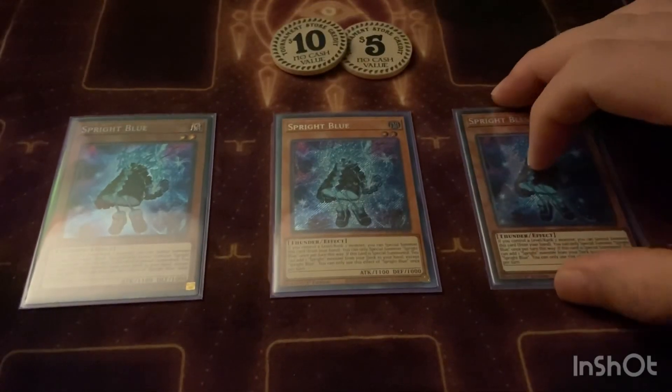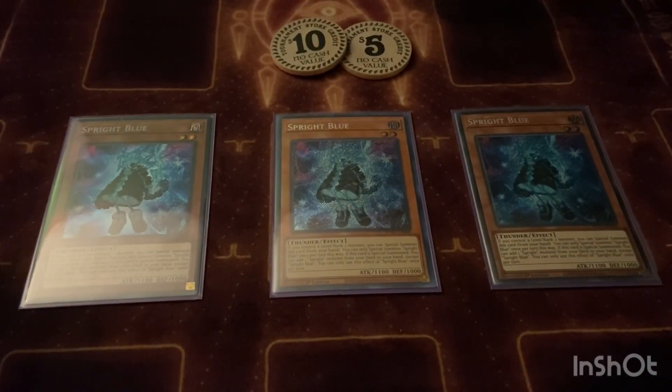We play three Sprite Blue. Basically what Sprite Blue does is let you search your deck for another Sprite monster and add it to your hand. Also most of the Sprite cards have the same special effect: as long as you control a level two, rank two, or link two monster, you get to special summon them from your hand.